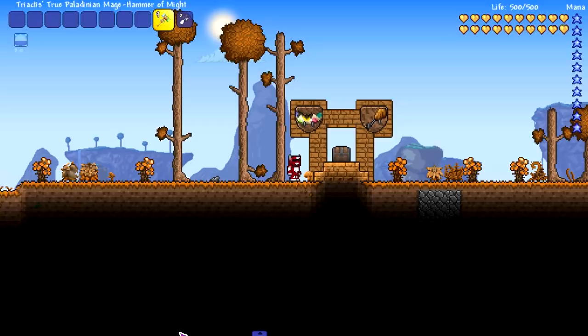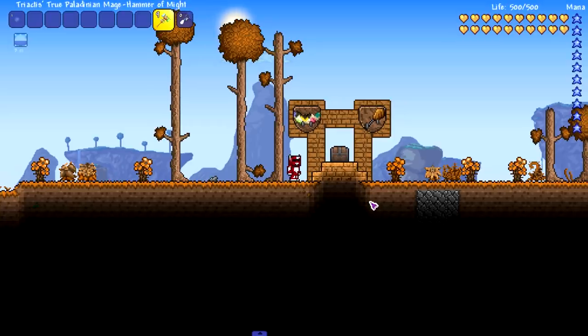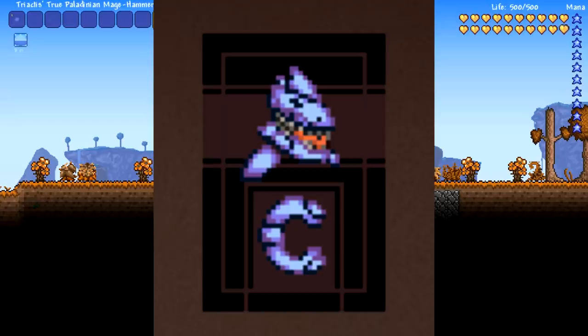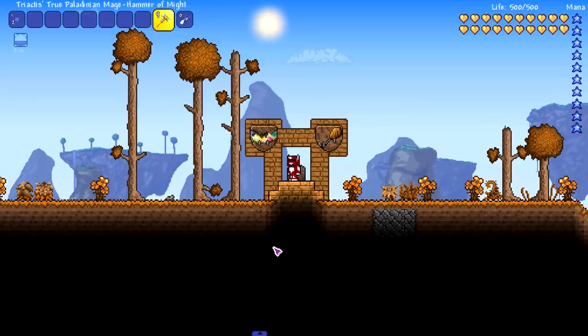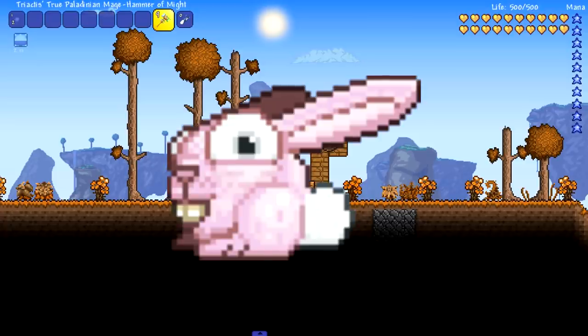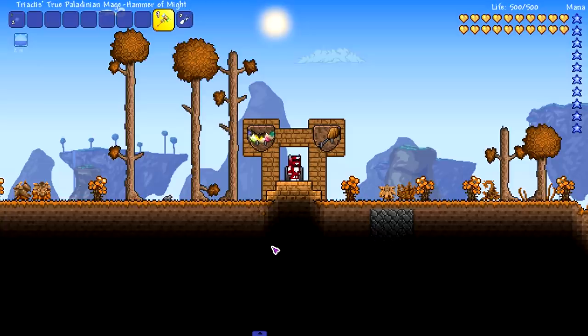Let's hop into today's mod. If the title and the thumbnail didn't give it away, we're checking out Consolaria which has finally updated and added in two bosses from vanilla Terraria on other platforms to PC. I'm super excited to finally have these two on PC. The two bosses are the Easter boss known as Lepus and the Thanksgiving boss known as Turcor. Shout out to Consolaria and Haster the creator of the mod for finally adding these guys in.